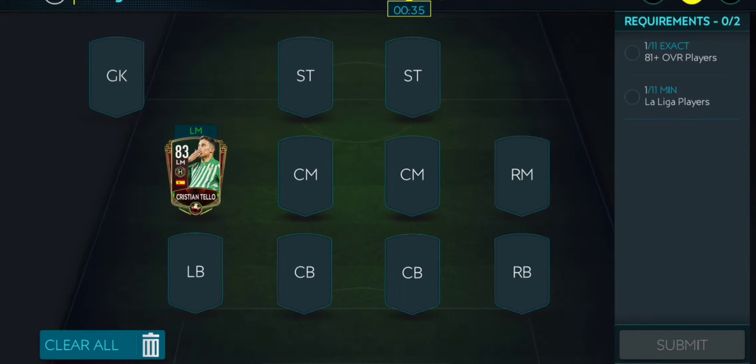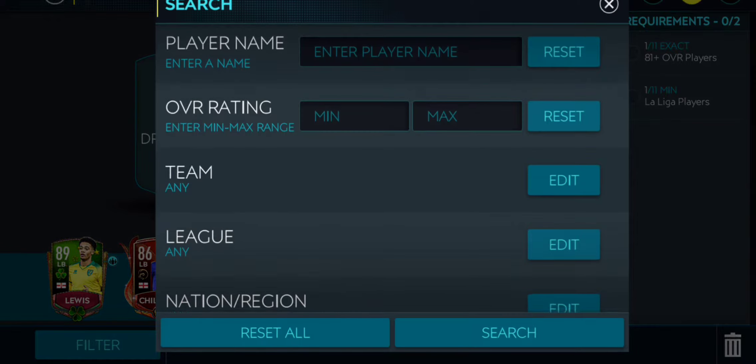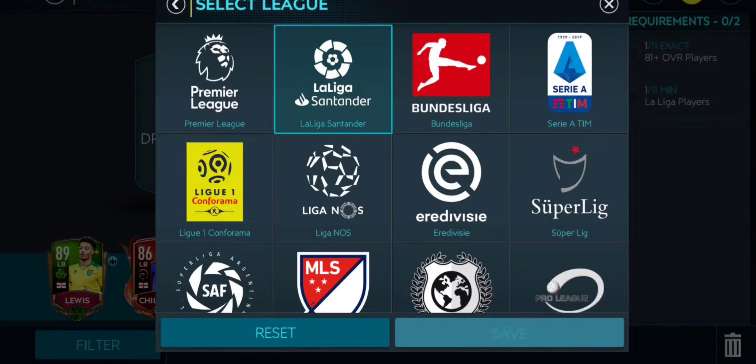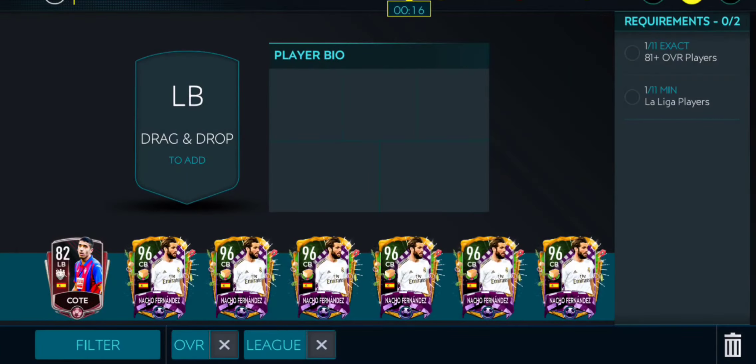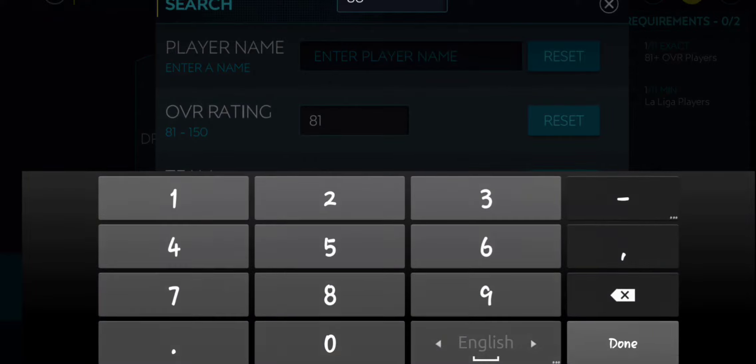Let's check the requirements first. We need 81 overall players, 11 players, and they need to be from La Liga. We will be giving away this Christian Teo card — it was free — and then let's go to La Liga Santander and go to 81. These are the players that are the cheapest from the market.